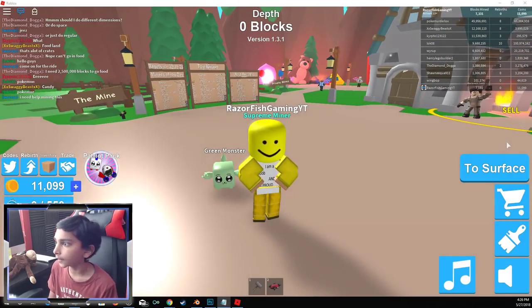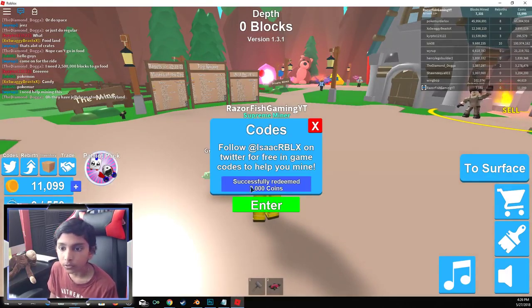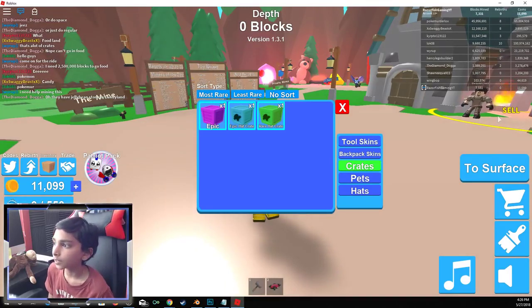And now next one is Sandbox, and this one will give you an Epic Crate. So let's go to Codes and boom — let me check out the space — bam, there we go. Epic Crate, just like that boys. It is called Sandbox.